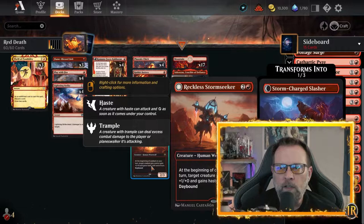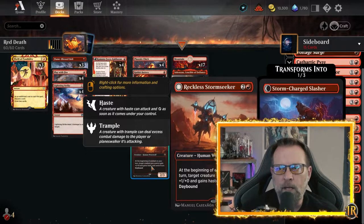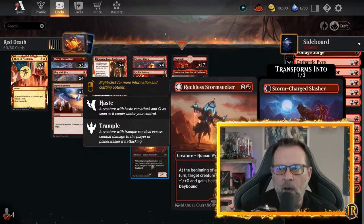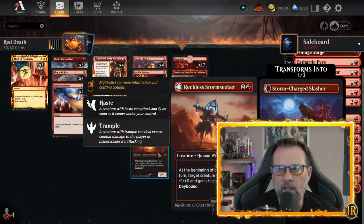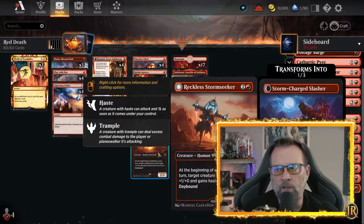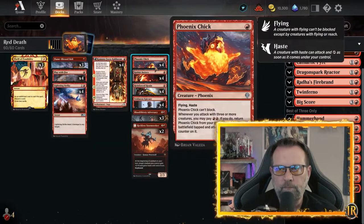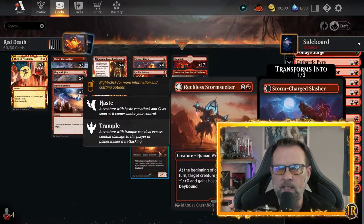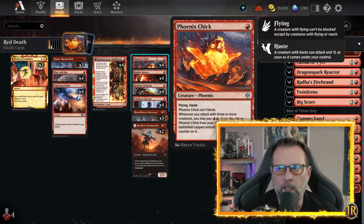We have two Reckless Storm Seekers. It comes in and gives a plus one, plus zero to a creature, and that creature gains haste until end of turn if it's on its daybound side. Usually we're giving it to the Reckless Storm Seeker, so it's a 3-3 pushing through with hasty damage. However, if you've got a blocker on the ground, a flyer in the air, and they don't have any flyers, feel free to put that plus one on the Phoenix Chick. On its other side, it's a 3-4 and can give plus two, plus zero to a creature that gains trample and haste until end of turn.